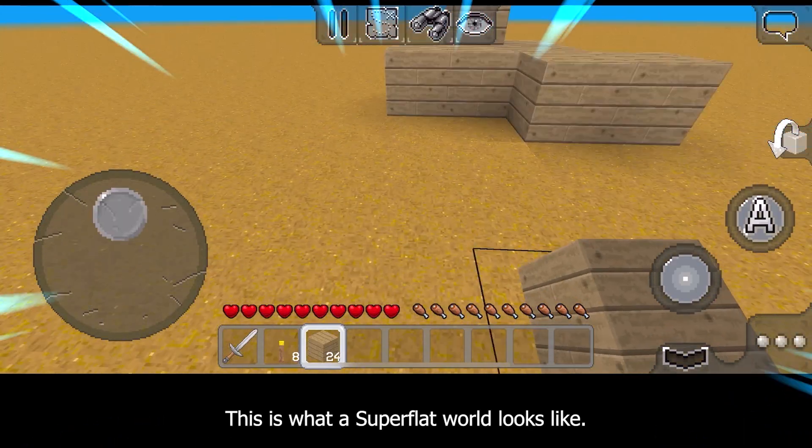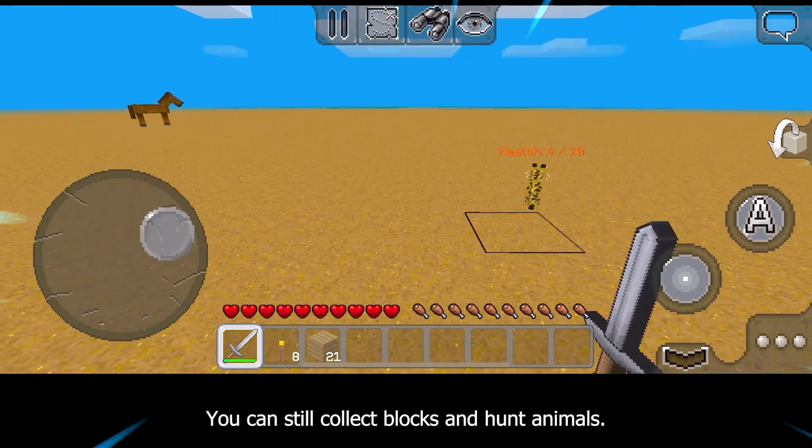This is what a super flat world looks like. You can still collect blocks and hunt animals.